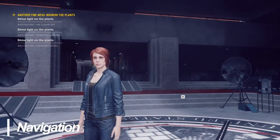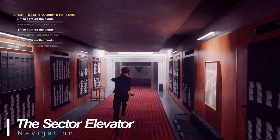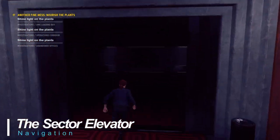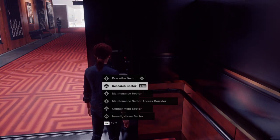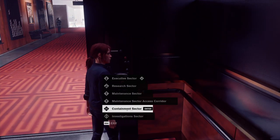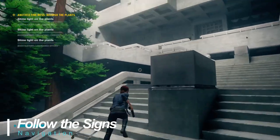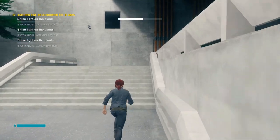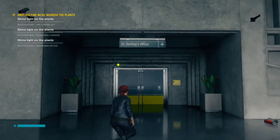Getting around in Control can be a bit confusing. The sector elevator in Central Executive is the only real way to access new sectors at first. Using it when new sectors initially become available will allow you to fast travel to them in the future. Follow the signs — they will always tell you where you need to go. The map is a good overview but multiple levels are stacked on top of each other, often making finding specific locations confusing.